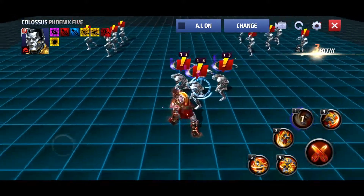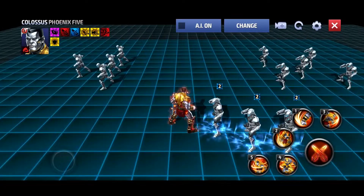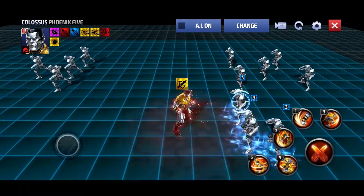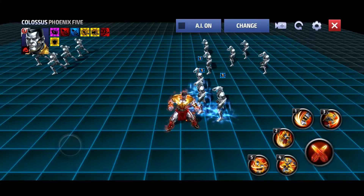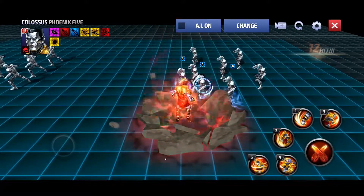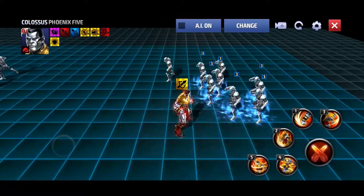So the first skill — he gets like two extra hits. Previously it was one, two, and that was the end of the skill. So now he gets two extra hits at the end with this uniform. It adds a little bit of the flame effects. Nothing too crazy there — no iframe, nothing like that. It just adds two extra hits.